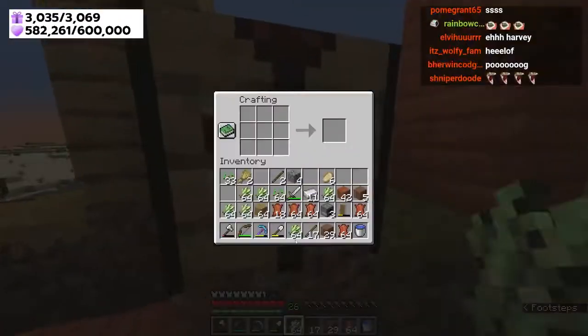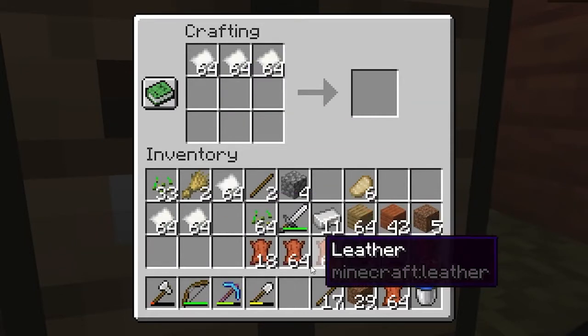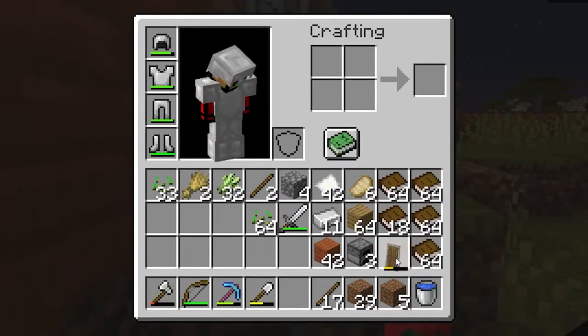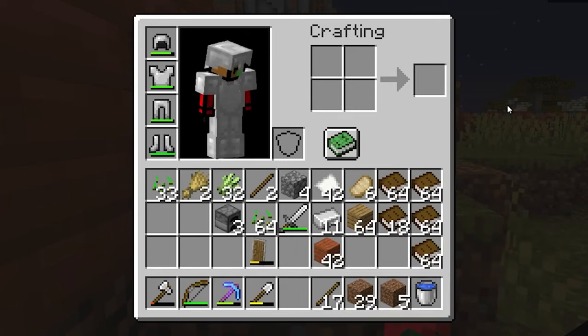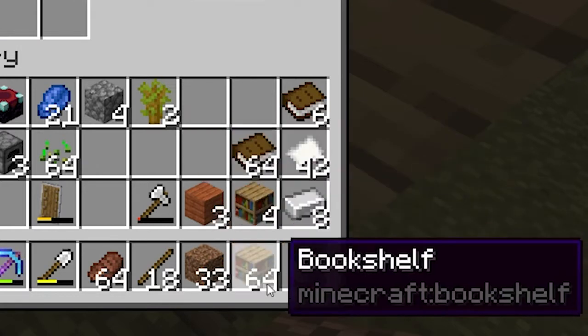We're going to take some sugar cane and turn it into paper, then make books. I converted all the leather and paper to make four stacks of books. Let's do bookshelves - we have over a stack of bookshelves. This is what we've been preparing this whole entire time.